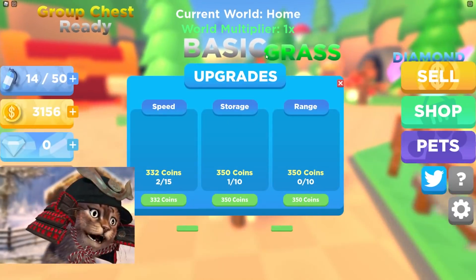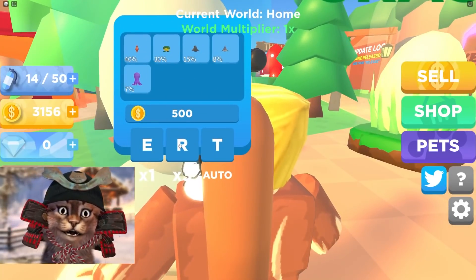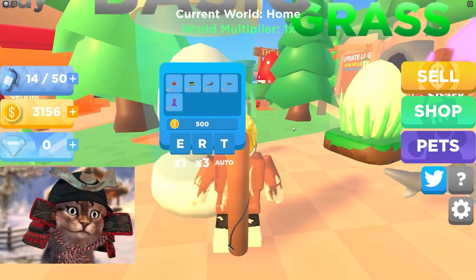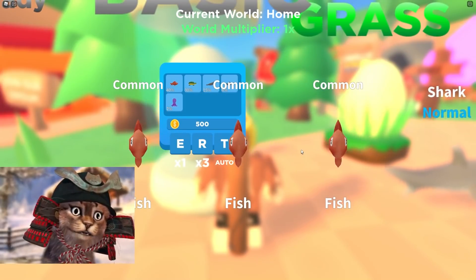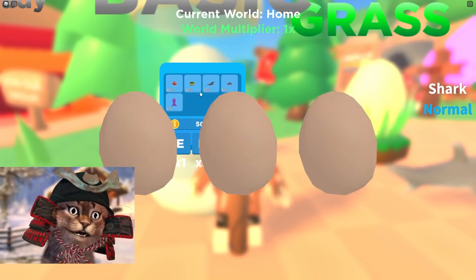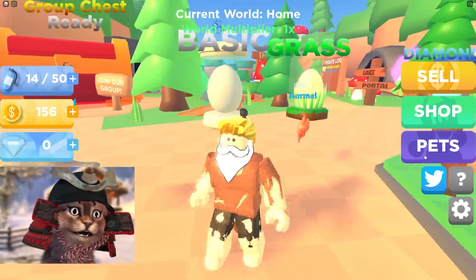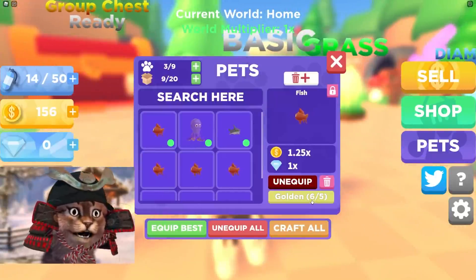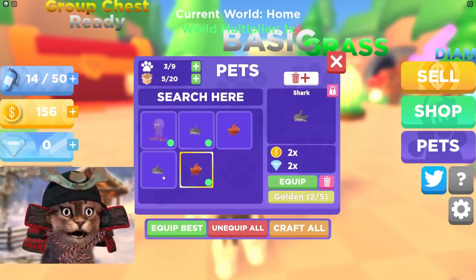Let's open this again and see if we can get the rest of the pets. We only need to get a turtle and a seal to get all of them. Let's open three. We got a fish — bro, why do I keep getting fish? Give me the turtle and the seal. We got the shark again. Wait, this is actually kind of cool — we can combine and make it into a golden fish. We got a fresh one — we can make it into a toxic fish.